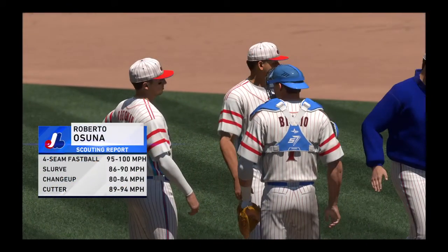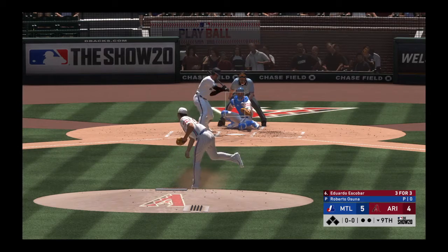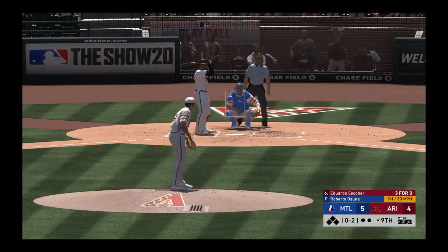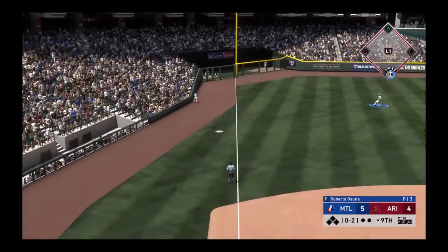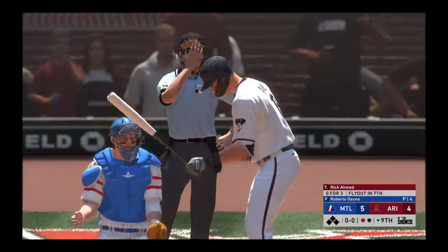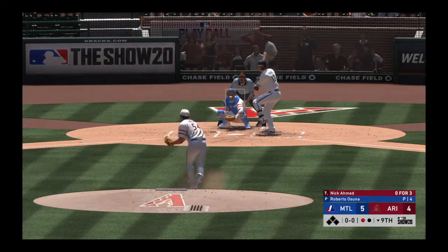Roberto Ozuna comes on looking for a save here in the bottom of the ninth inning. Ready with the first pitch, here it comes — in there, 0 and 1. Outside part of the plate, the changeup is in there. As a hitter right here you can't be leaning out over the plate — nothing saying he can't ride a fastball in right here. Swing and a miss and that'll get a groan from the home supporters here.